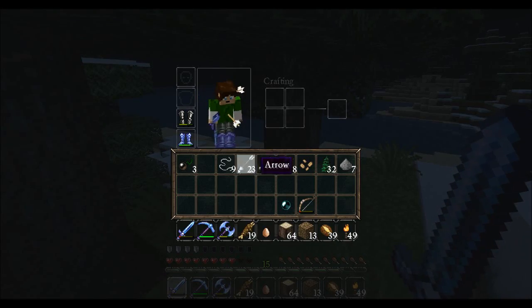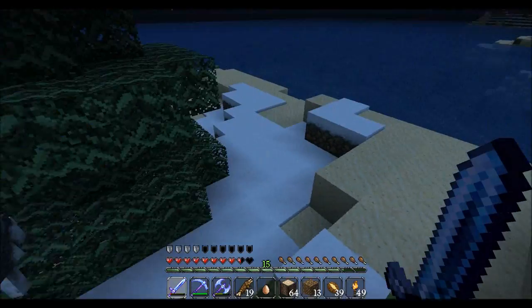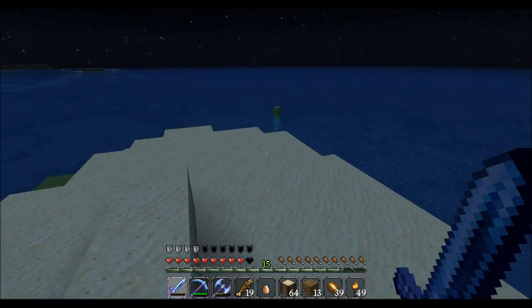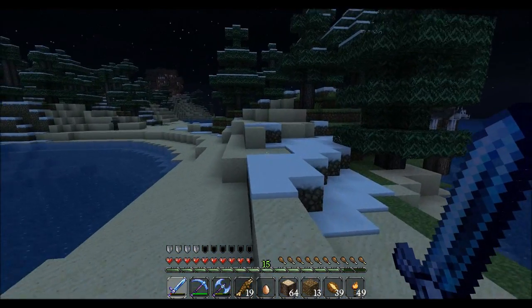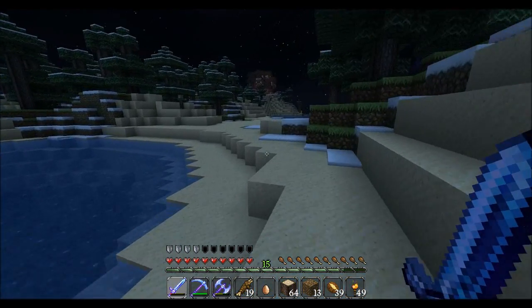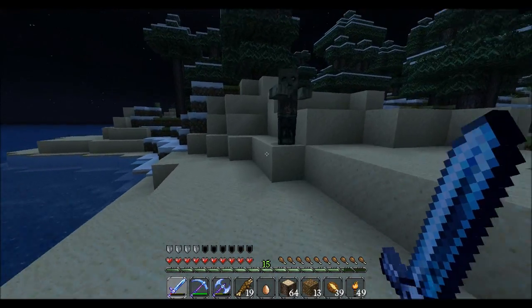I love this knockback — Knockback 2, Sharpness 3. I haven't done many enchantments on swords, so I'm kind of a noob on what's best. But from personal experience, this one is really nice, especially for fighting creepers — you hit them and they fly away.